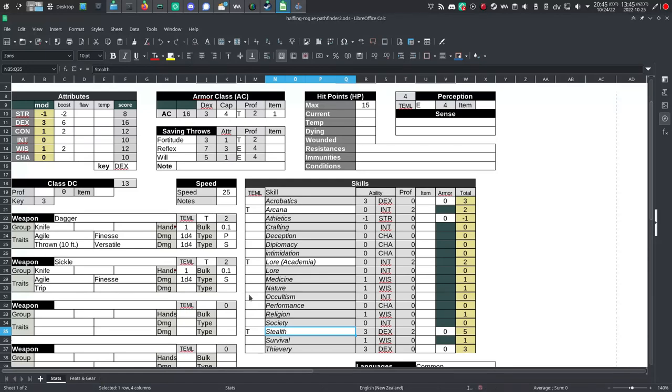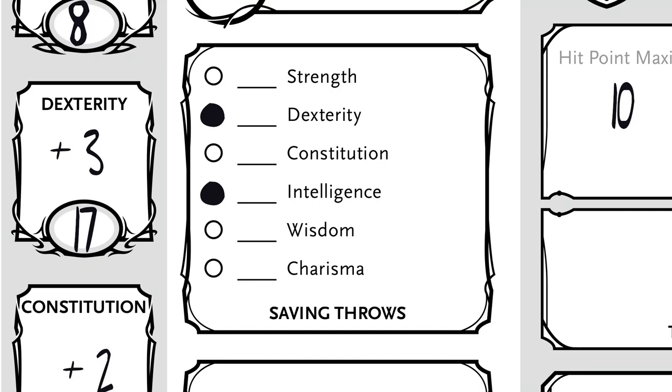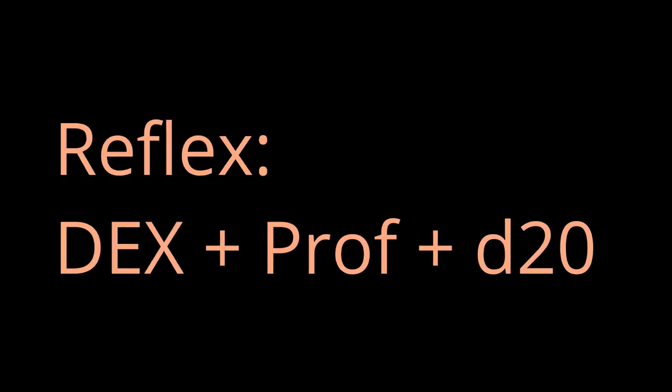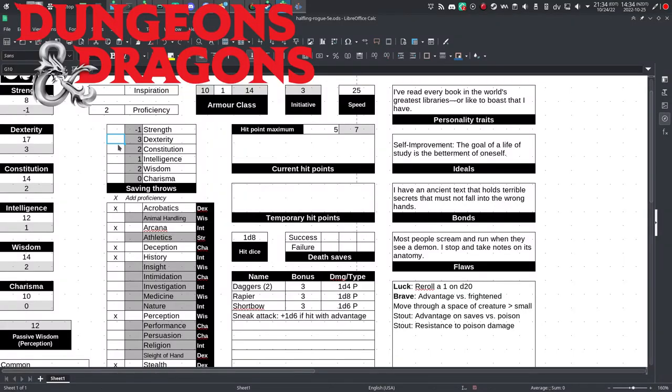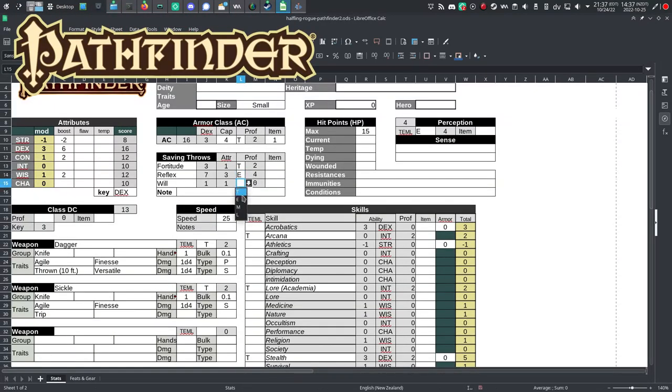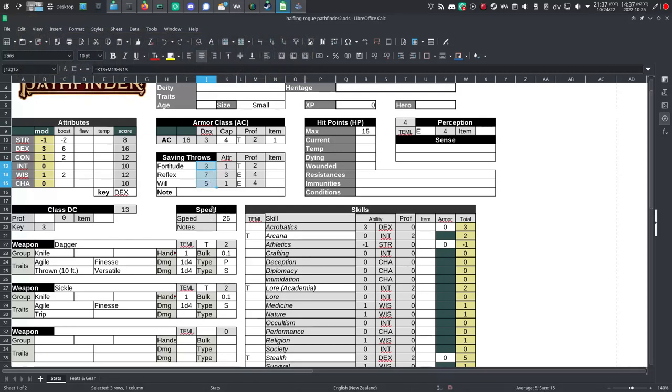Saving throws - your class grants a bonus here too. In 5e, rogues are proficient in dexterity and intelligence saving throws, meaning you add your proficiency bonus to those. In Pathfinder 2, there are three saving throw types: fortitude based on constitution, reflex based on dexterity, and will based on wisdom. Rogues get a plus 2 to fortitude, a plus 4 to reflex, and a plus 4 to will.